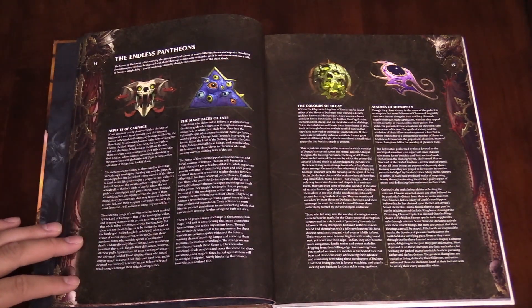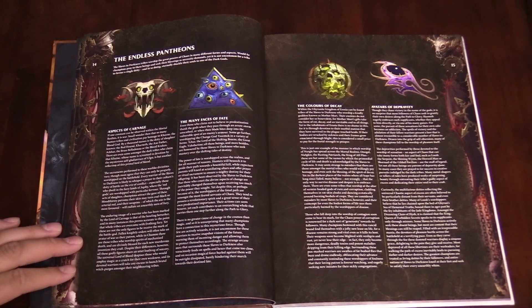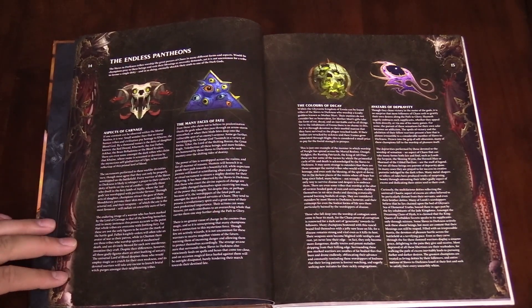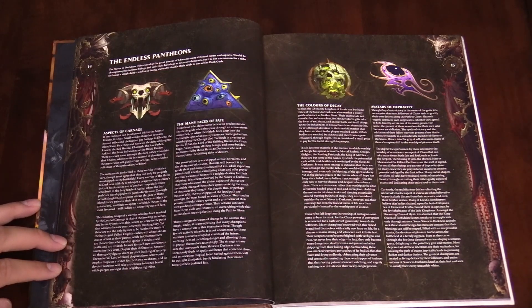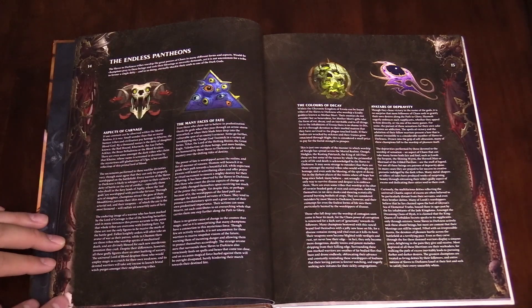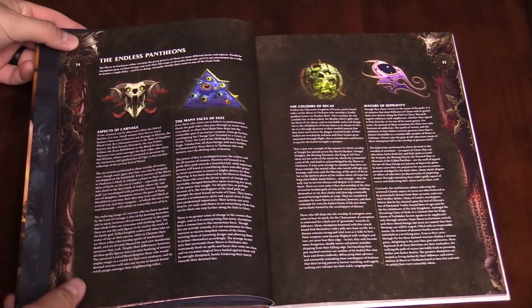Here we're going to look at the four pantheons of Chaos. I really love that Khorne picture. That skull is so psyched — it's just like, whoo! He is very excited. Those eyeballs, man. He's on that warp dust.